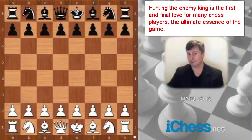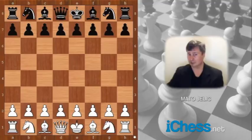The King Hunt. What will you learn here? You will learn how to spot tactical motifs, you will learn typical defense-breaking sacrifices, you will learn how to weaken and destroy your opponent's castle, and you will learn how to demolish the pawn structure on these squares: f7, f2, g7, g2, h7, h2, f6, g6, g3, h6, and h3.